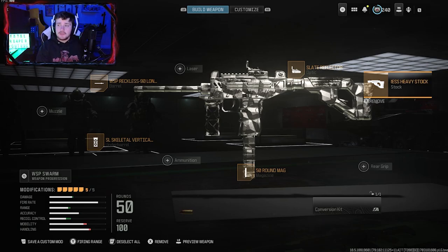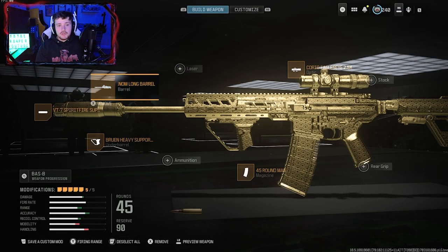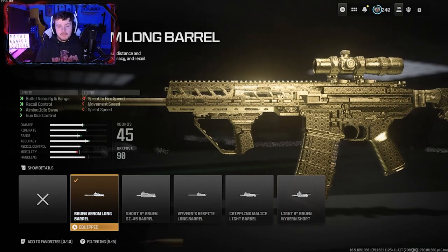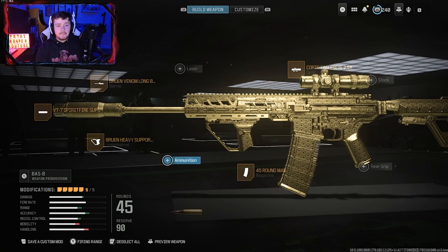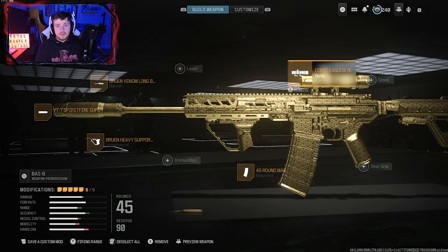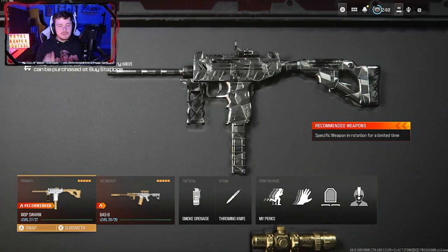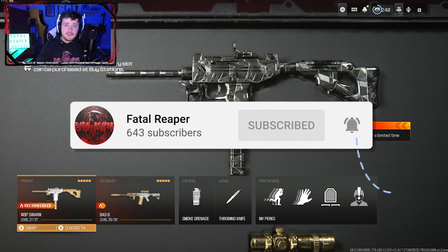For the stock, we got the FSS heavy stock. Now for the Bass B, you're going to want to use the Bruin long venom barrel, the Spearfire suppressor, the Bruin heavy support grip, 45 round mag, and of course the Correo Eagle's Eye for the optic. That's going to be your best loadout. You can tweak little things here and there to your liking. I hope you guys enjoyed this video — remember to like and subscribe, and I'll see you guys in the next one.